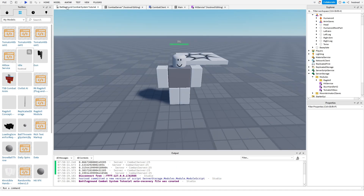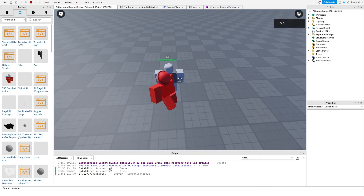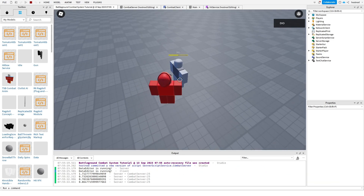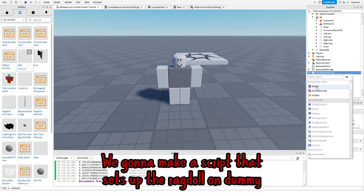Let's see. The dummy didn't ragdoll — that's because we didn't set up the ragdoll on the dummy. We gotta make a script that sets up the ragdoll on the dummy.